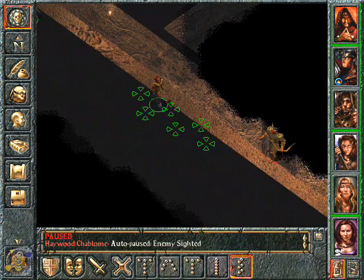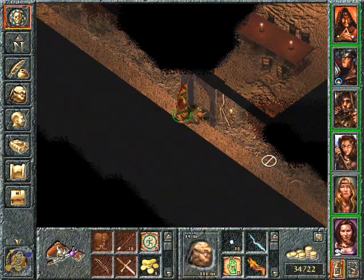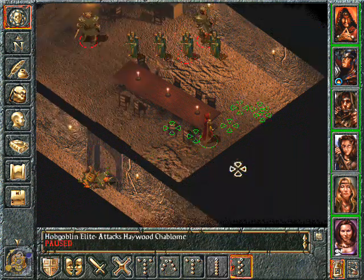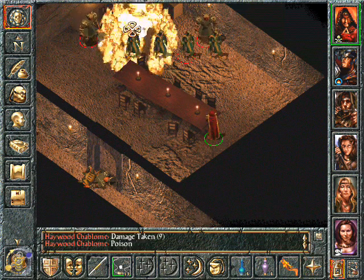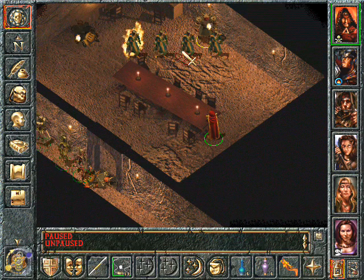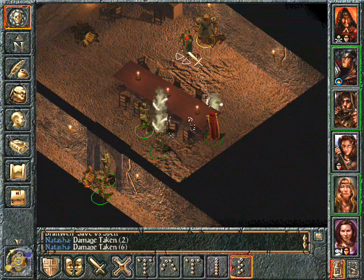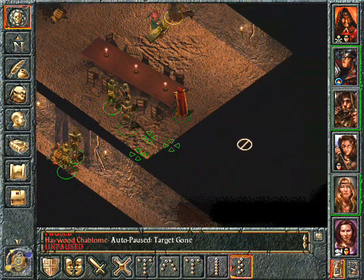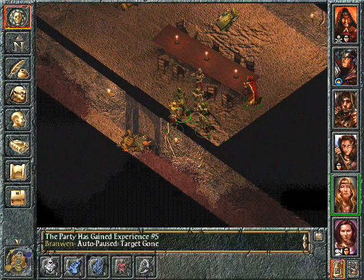We still gotta explore the middle of the map. First we kill this mummy. And we killed it. It's just a hobgoblin. See there's a mage. Natasha. Fireball to the dome piece. Magic muzzle to build. Everybody attack him now. Do I have a dispel magic? Yes, I have.